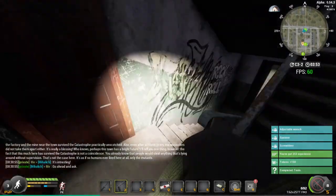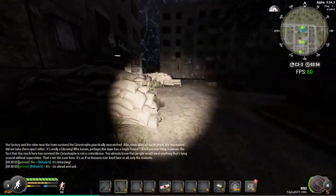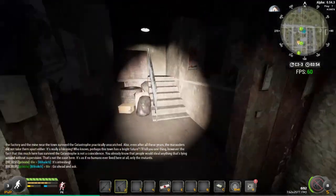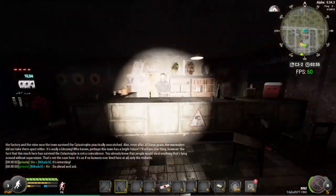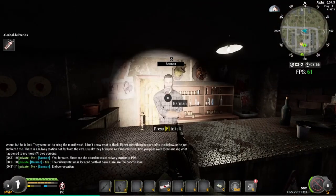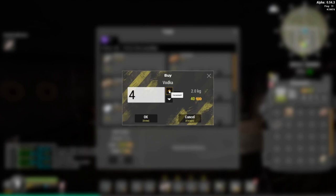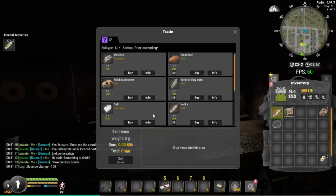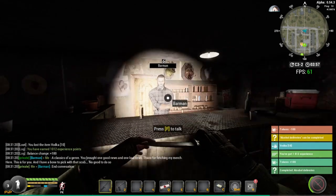That's that part done. Now we're just going to run out here, take a left, go back into the bar. Run straight to the bartender, press F, spam one to get the mission, then press F again — show me your goods. We're going to buy 10 vodkas from him. Press F again, spam one, and that bit's done.